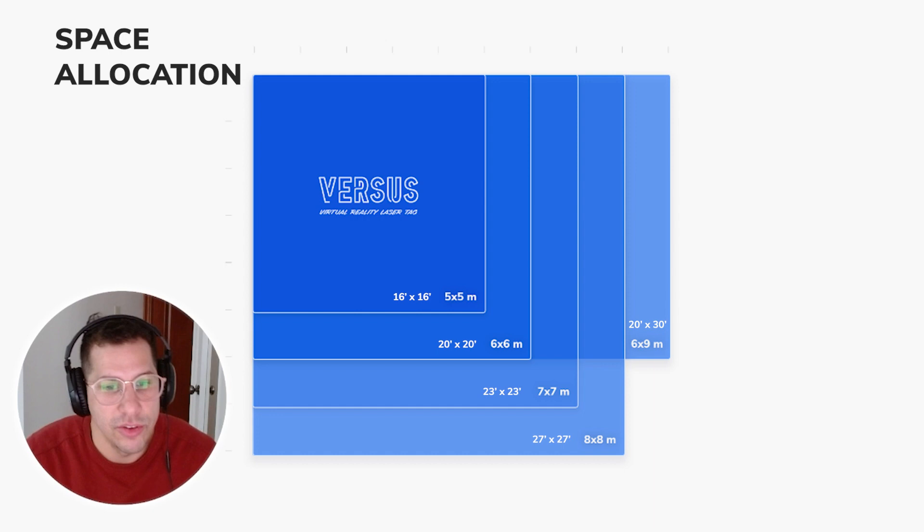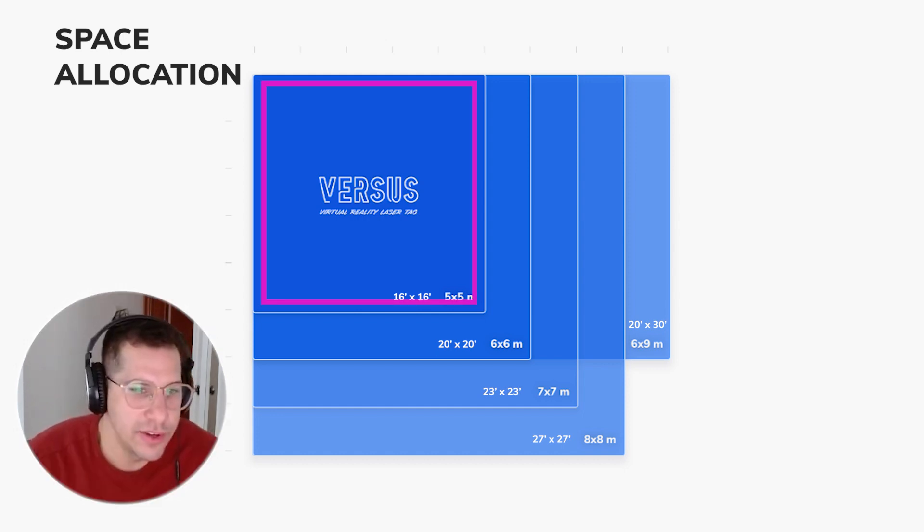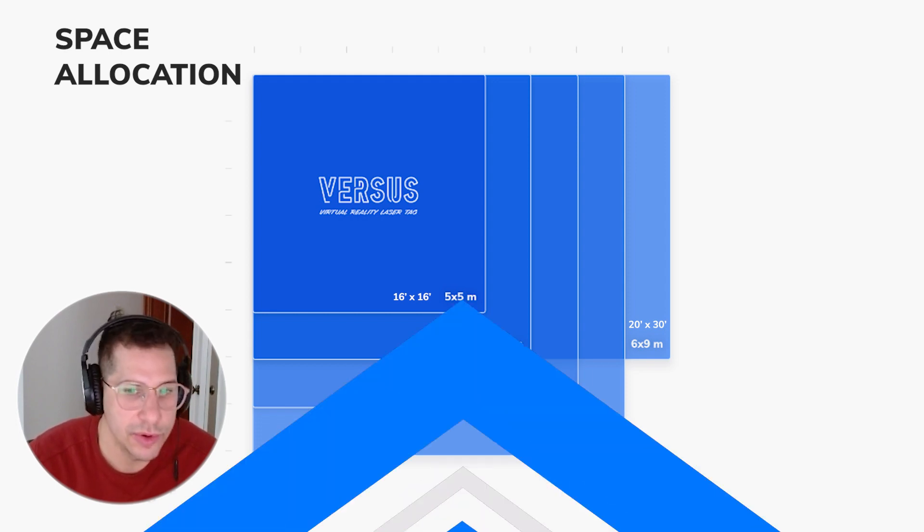You always want to have a little bit more space if you can. All of our arenas have about a half a meter — so about a foot and a half — of buffer zone on all sides. The bigger the space, the more people you can fit in. In the eight by eight meter you can fit eight players, and in a five by five you can fit four. The more space you have, the more players you can put in and the higher return on investment you can get per square footage.